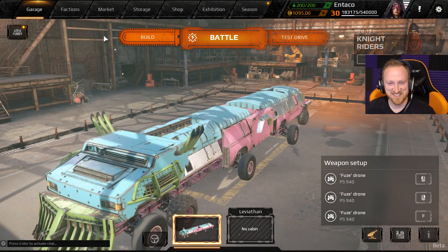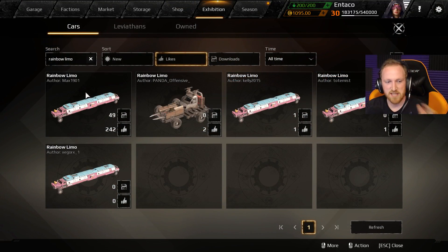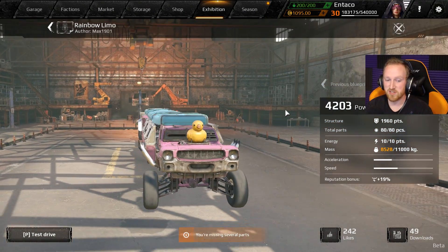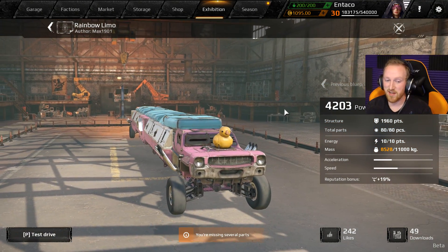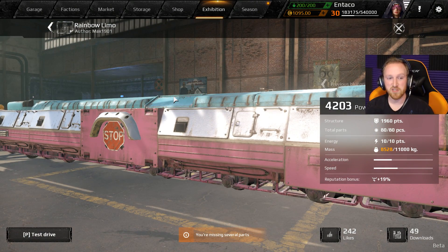It's crazy ridiculous. I have significantly changed this build — that's what I usually do. I've brought it up here. I think it's by Max1901, could be somebody else. But as you can see, this is what the original build looked like — there was a duck on there, a build decoration, but no weaponry, just a bunch of boosters.